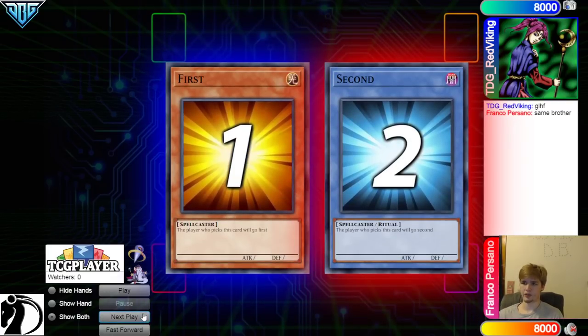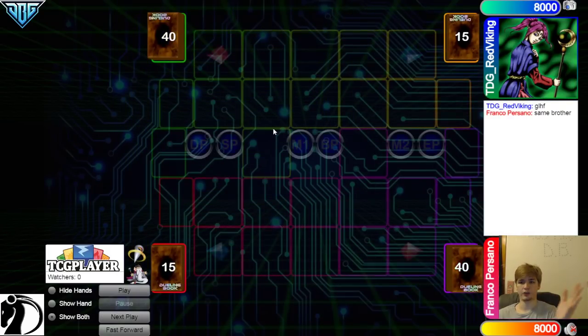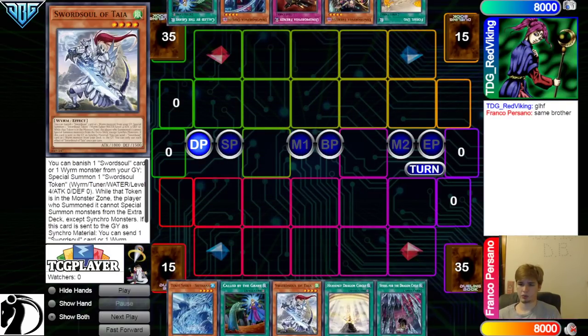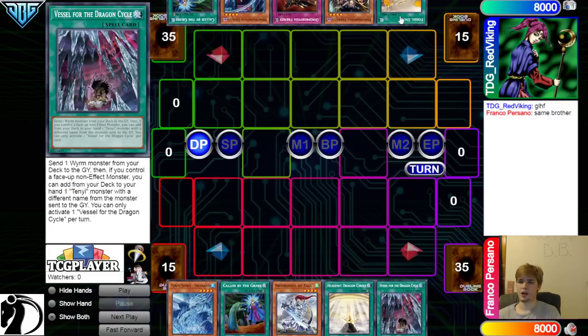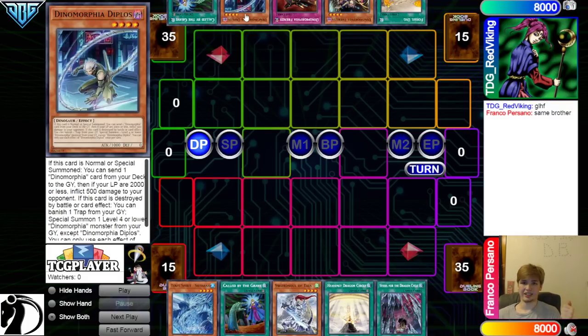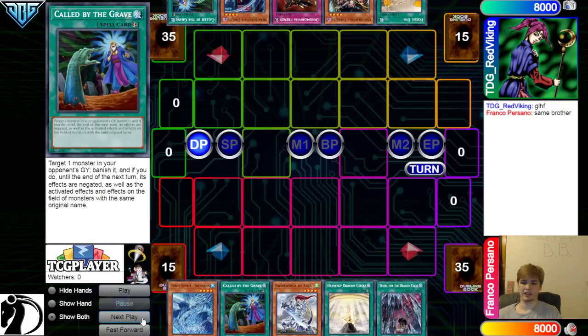We are going to see Red Viking win the Rock, Paper, Scissors, Shoot, decide to go first. 40 versus 40, gotta love to see it. Opening hands: we have Shadana, Called By, Taya, Heavenly Vessel. They have Fossil Dig, Therizia, Frenzy, Diplo, and then Called By.